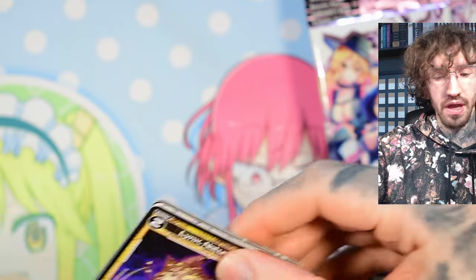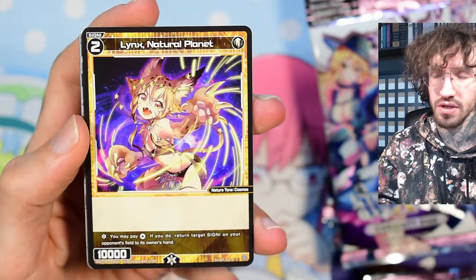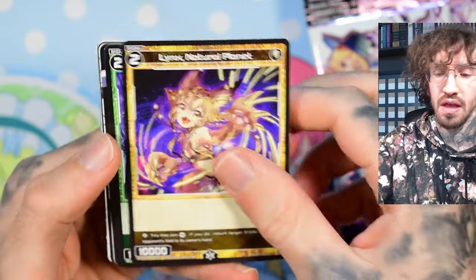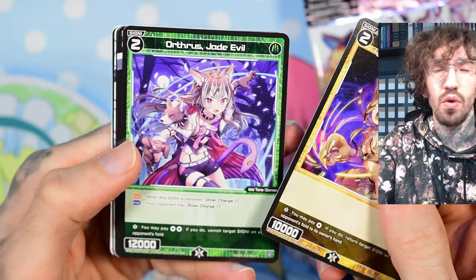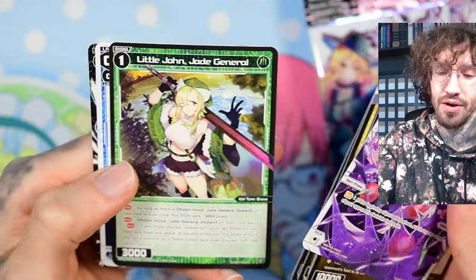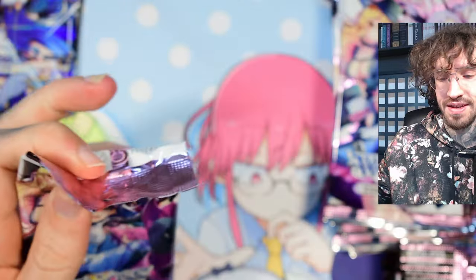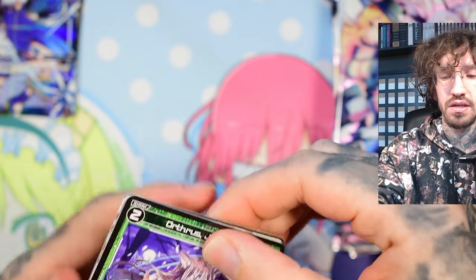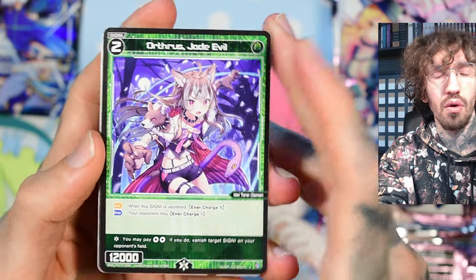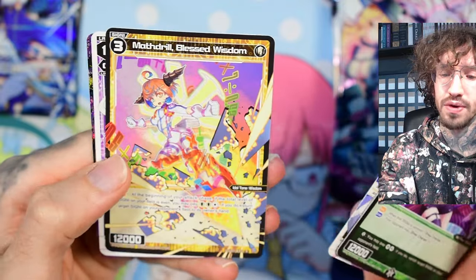I was lucky with my first box on stream and got the H21. I want her at least one or two more times. I also got the Dire Bride SR. The SR I didn't pull was Gaia Bulk, so I really hope she's in this box. I still really enjoy opening boxes but they are expensive, and even if I like the lower rarity parallel foils, I just can't keep opening boxes until I get all my cards.